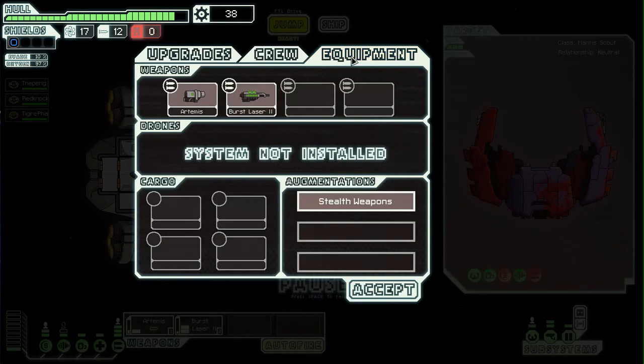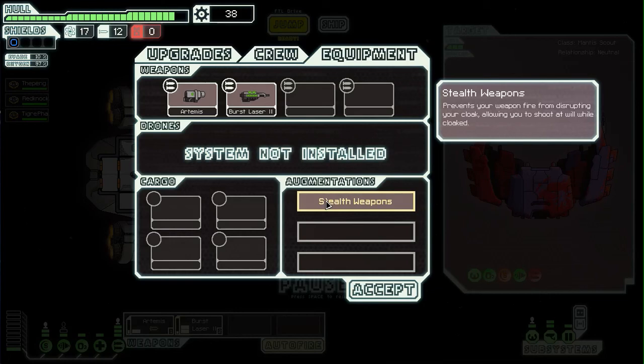This is the equipment. It's stealth weapons — when I have a cloaking system, normally your weapons would disrupt the cloaking, but what this does is when you fire you'll still have your cloaking, so it'll take a lot of energy.